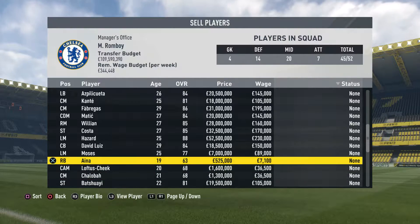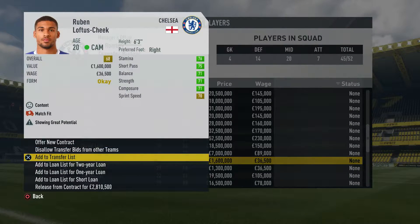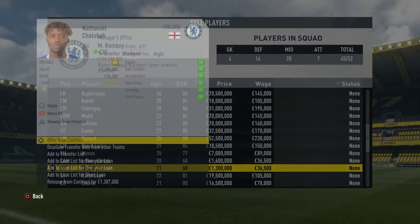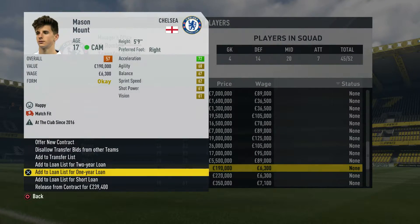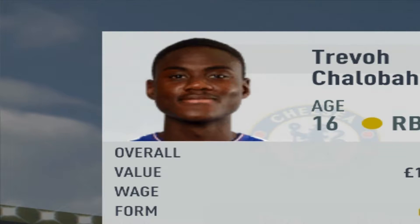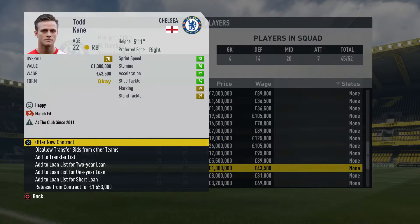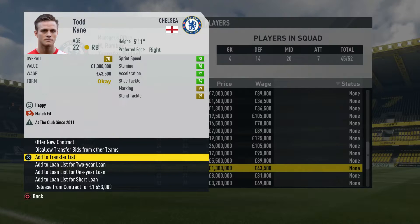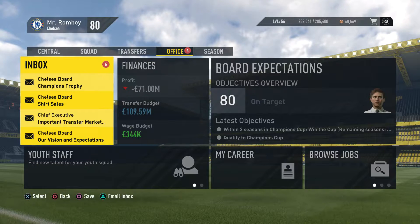These youngsters - Aina, Loftus-Cheek, Chalobah - I'm definitely putting them out on loan. Actually, I'm gonna need Ruben Loftus-Cheek, so I'll put that on hold. The rest can go out on a two-year loan. Any players that are above the age of 21 and still less than 75 rated, I would sell them, because they're just not good enough for me.